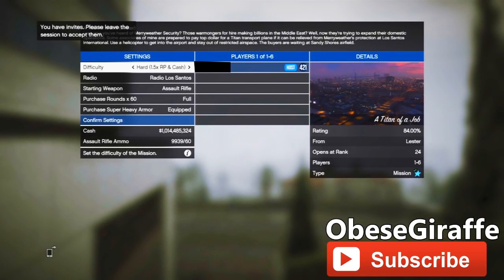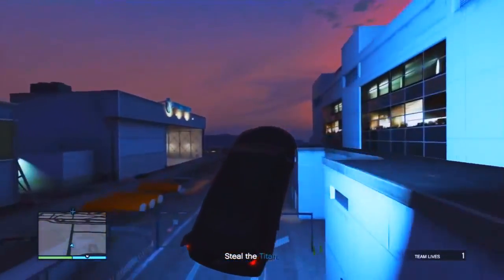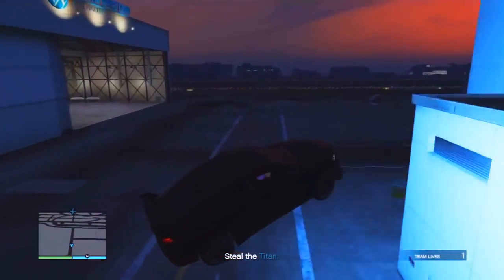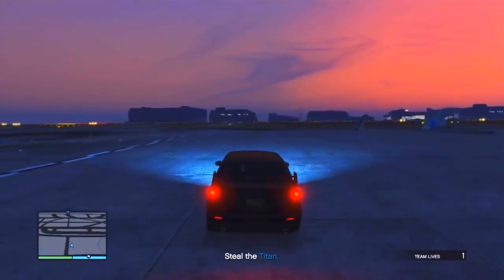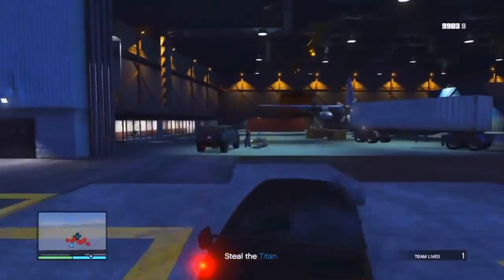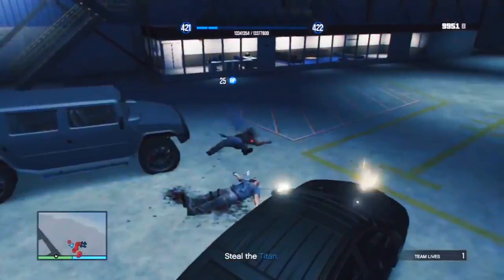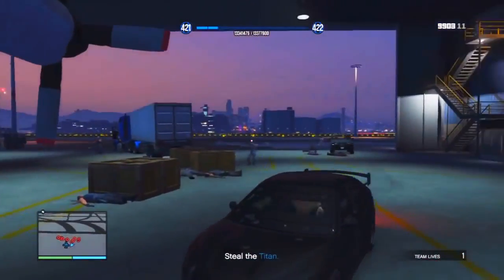Drive to the airport and use this little ramp here to get inside. Once you've jumped into the airport, go over to the hangar where the Titan is. Then kill all of the Meriwether guys — just stay in your Armored Karuma, as it will be very hard for them to kill you.